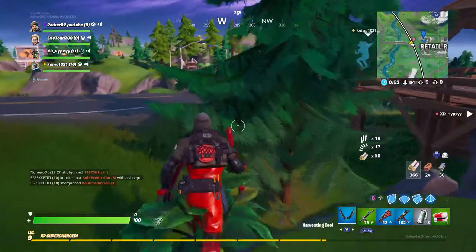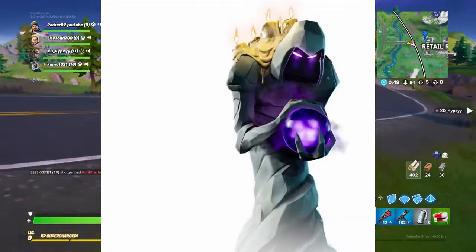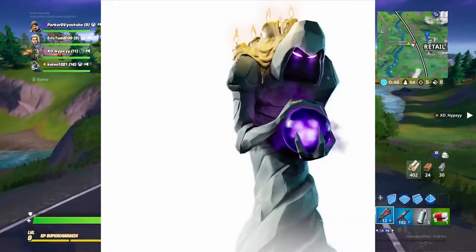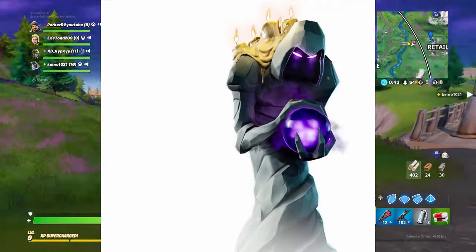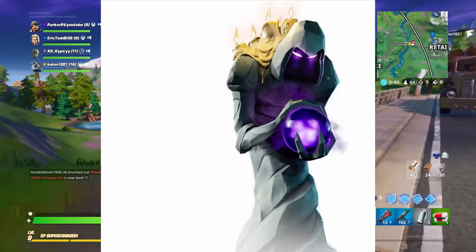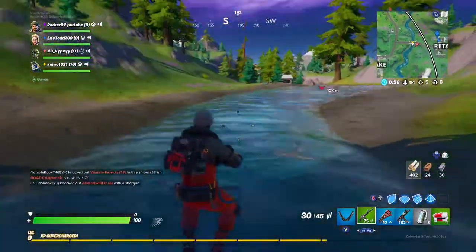This skin has got to be the creepiest one so far — Candle Statue Orb Man. It's basically got candles on its back with a nice cloak, a black face, purple eyes, holding a super cool orb, and it looks to be all made out of stone or rock. This skin is going to be awesome.